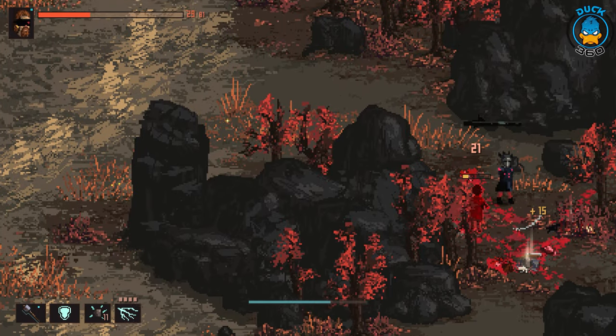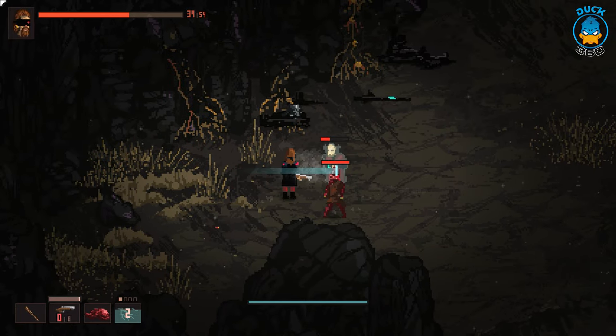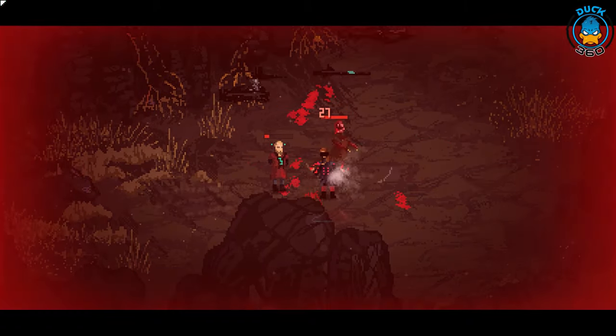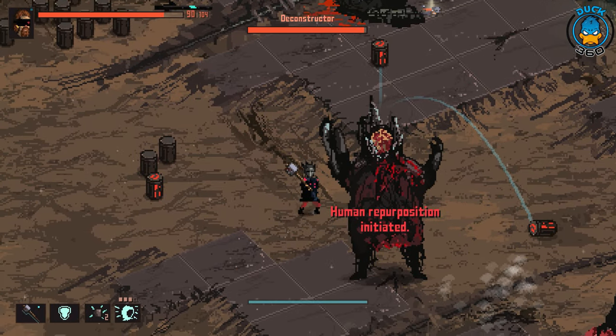There are two variants of enemies. One is humans, which fight back with the same weapons you can use like melee weapons or guns. The other is meaty humanoid monsters. The early access also includes a few bosses.